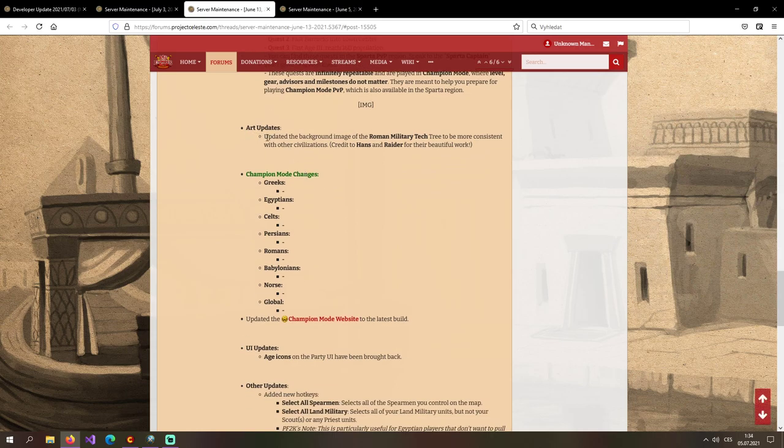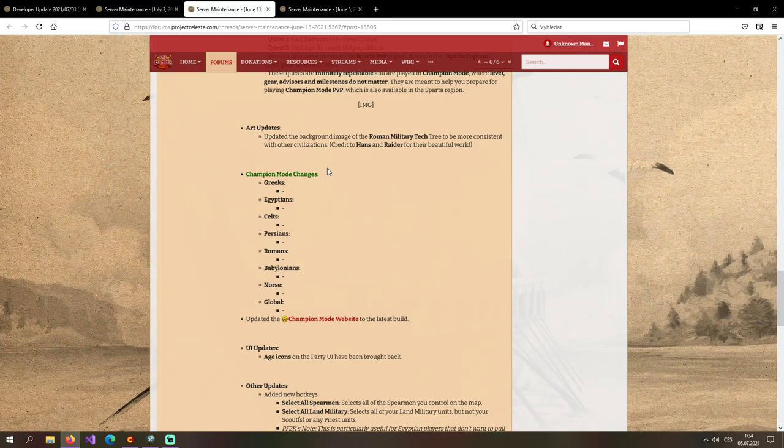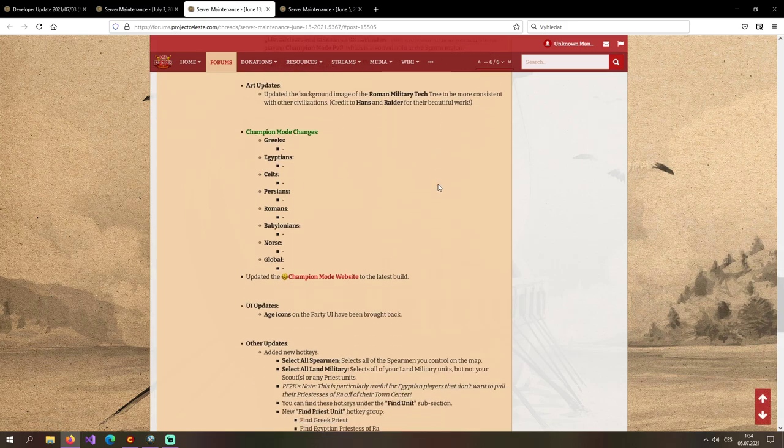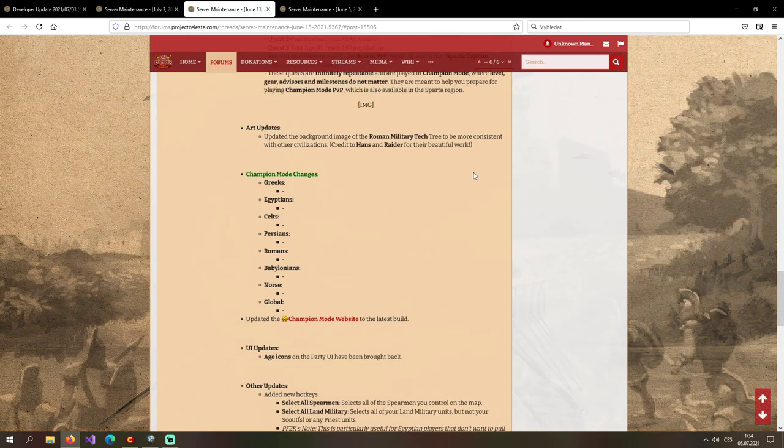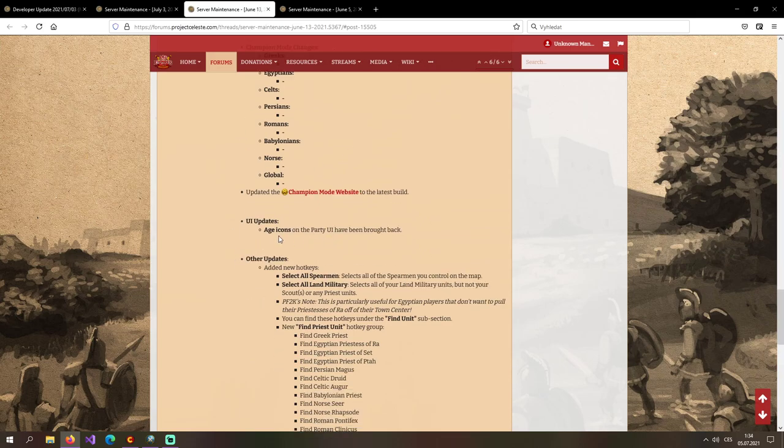Art updates: updated the background image of the Roman military tech tree to be more consistent with other civilizations. Credit to Hans and Razor for their work. Before it was the officer unit Primus Pilus in the background — now it's a legionary. I'll be honest, the new background image reminds me of some other game. It looks nice though, not gonna complain. Champion mode changes — nothing.